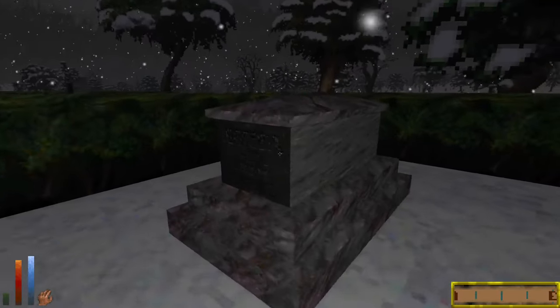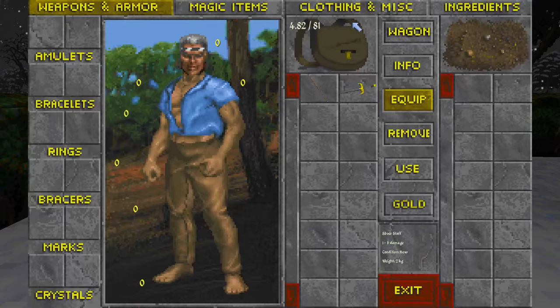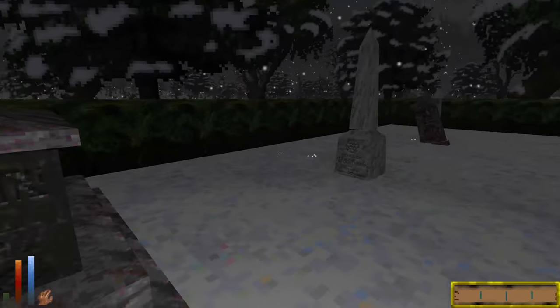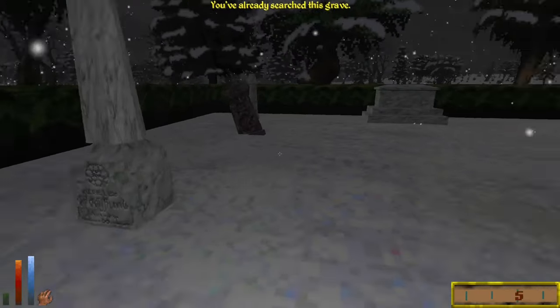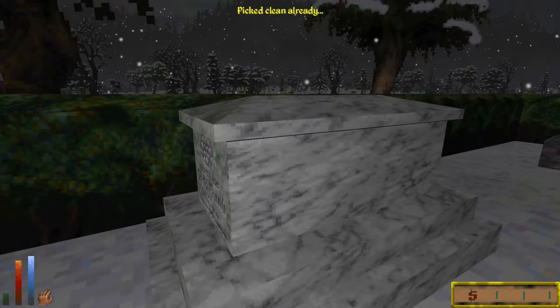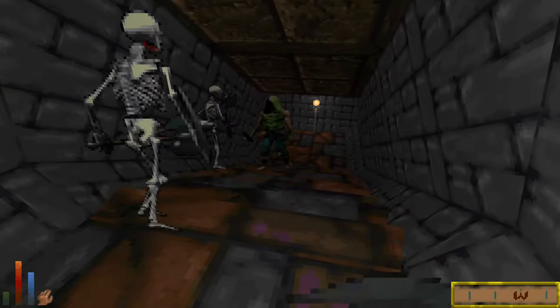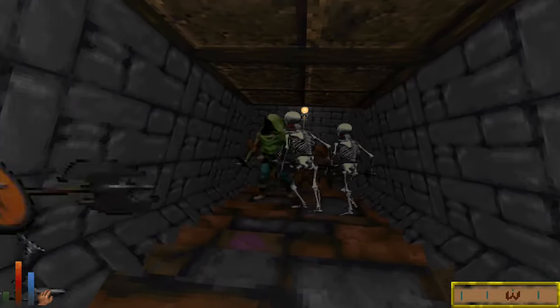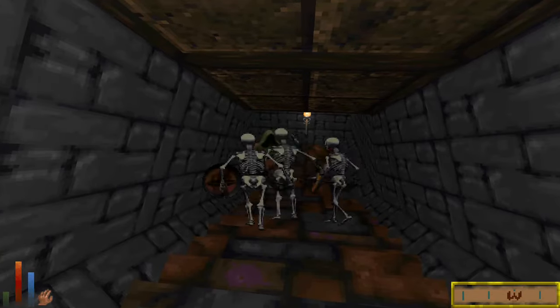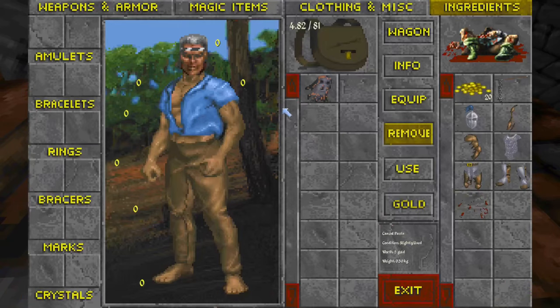I want to have more fun and thematic ways of getting ingredients, so I created a grave robbing system. It's a custom interaction upon caskets, coffins, and graves within graveyards and tombs. When interacted with, you have a chance of getting a humanoid corpse along with other ingredients required for making undead. The higher your intelligence, willpower, and mysticism are, the higher your chances of successfully robbing a grave. There've been a few other improvements too, but these are the main ones.